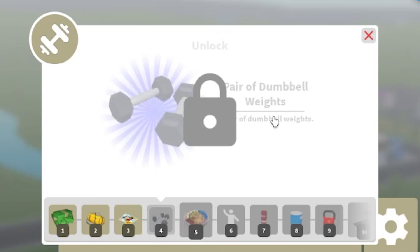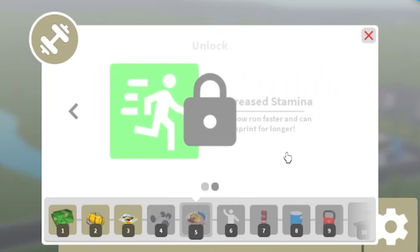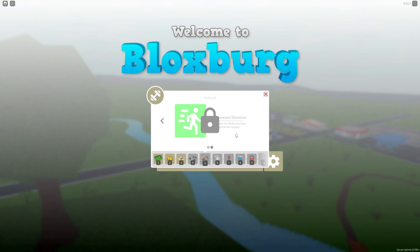You can see that we have a bunch of new things - I've got a pair of dumbbell weights. There are new foods and stuff too. It says 'now run faster and can sprint for longer.' Wait, so is there a run option in the game now? Yes, you can now sprint - that'd be really useful. There are punching bags, push-up exercise equipment. Is that a sideline beverage dispenser? It's hard to see because it has a padlock over it. More treadmills, kettlebells, more foods and snacks - there's loads of stuff in here. I'm guessing you can't use any of it until you've unlocked the skill - well, you can use it at the gym, you just can't purchase it.